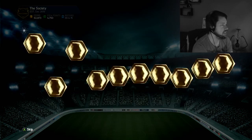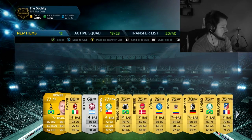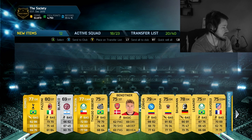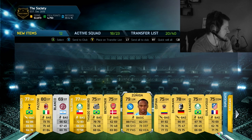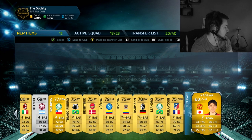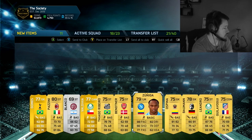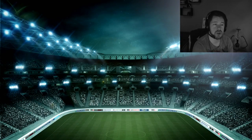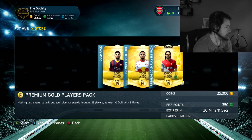Hopefully just one inform out of these 25k packs. We've got Kagawa in that pack. Pizzini - not good. Valdivia, the five-star skiller. An insane striker in Benteke there. We'll put Kagawa to the transfer list, but overall that is not a very good pack. Two out of two so far and we haven't had a decent pack.